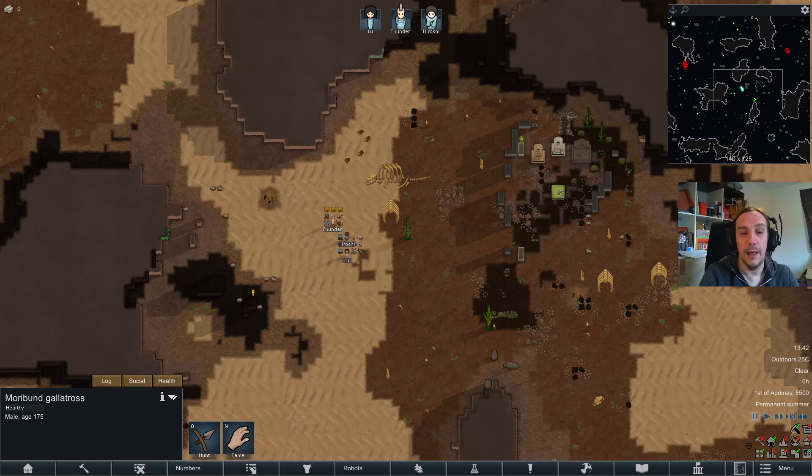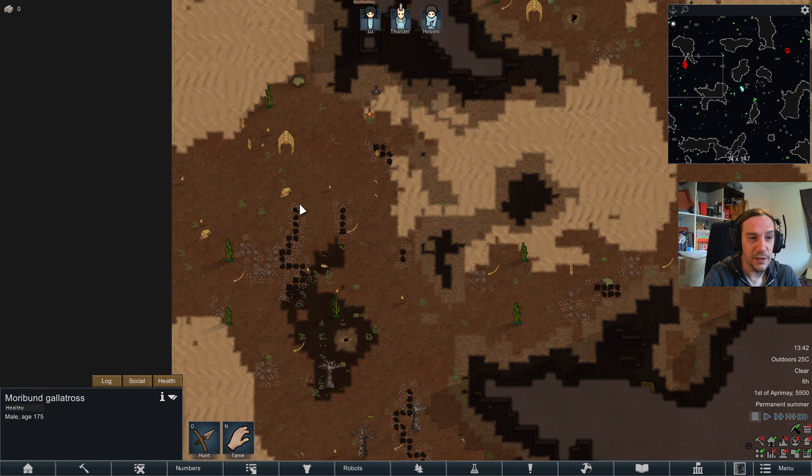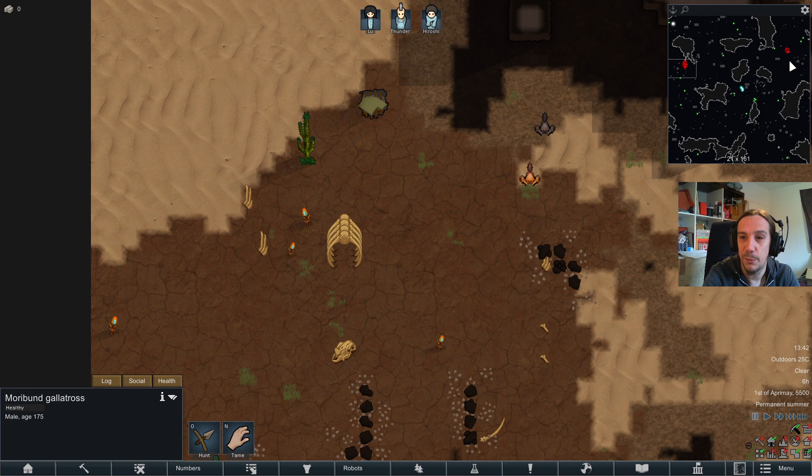Hi and welcome to a new feature of my Alpha Biome series. I'm Icon and we're going to play in the next few episodes in the Galatros Graveyard — a place where Galatroses go to die. If you've ever met Galatroses during your adventures with the Alpha animals, you know how dangerous these beasties are.